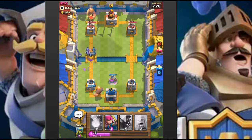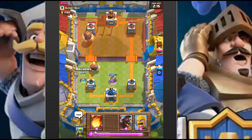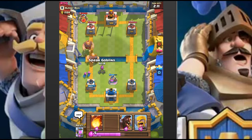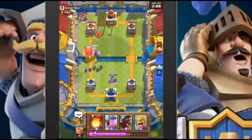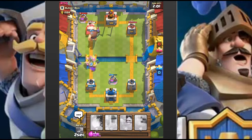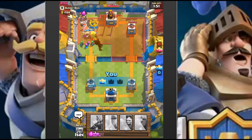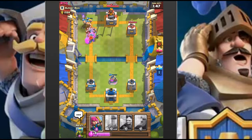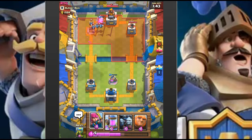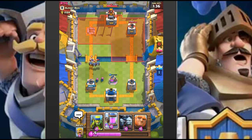The cool thing there is they most likely arrow it as well, so we cleaned up everything and made them waste their arrows. Now we have a nice push going - he's got a bomber which is going to target the hog, so we're going to fireball that. Bomber's dead. Minion horde is going to do some work, we'll hit that tower. Drop some archers to clean that horde up.